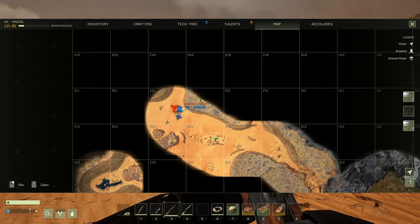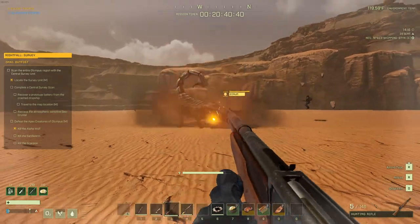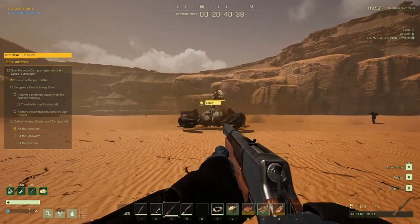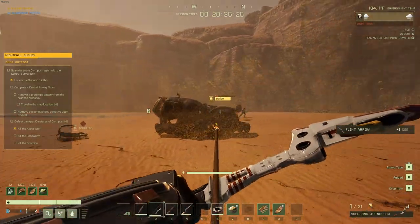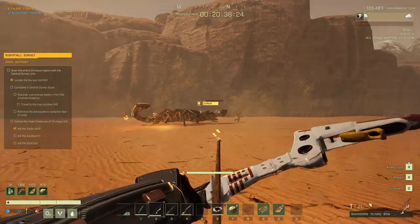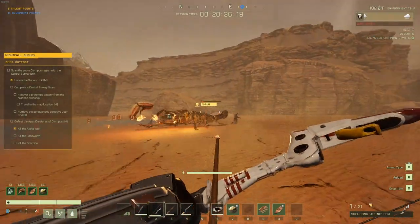Next, go ahead and run over to C11 in order to defeat the scorpion boss. Just make sure to dodge his charge and have plenty of move speed to outrun his attacks. Maybe bring some flame arrows as well, or some poison arrows for when he goes into his armor phase — but again, this is totally up to you and what you feel is necessary.